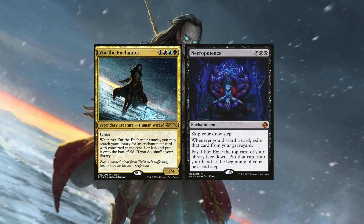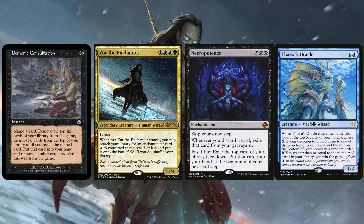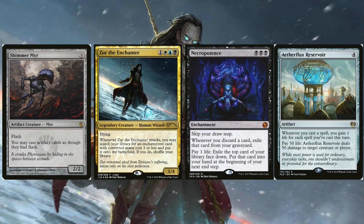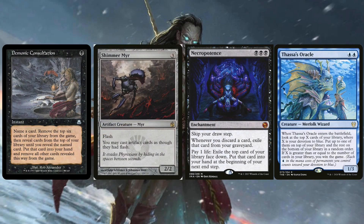So what do we do once we have Necropotence in play and a bunch of cards in hand? Back in the days, we went for Aetherflux Reservoir storm wins. However, today there are other possible solutions with Thassa's Oracle. Back in the days, Shimmer Myr was a must-hit with the Necro — you couldn't win the game if you didn't get Shimmer Myr into play with your Aetherflux Reservoir. That has changed. Shimmer Myr is actually still inside this decklist, and we're going to talk about why later in the video.